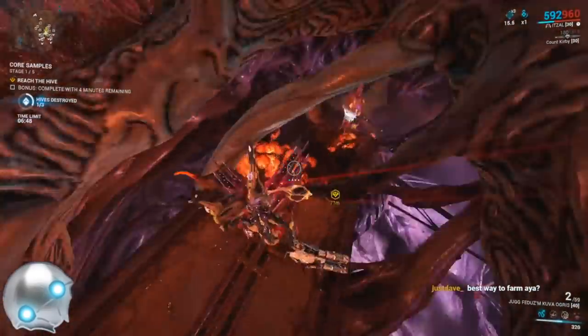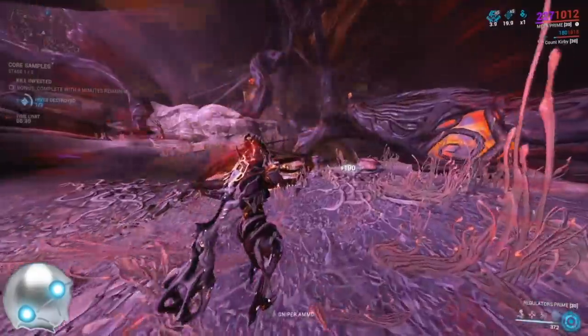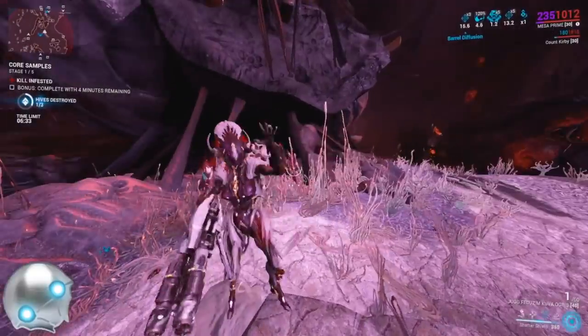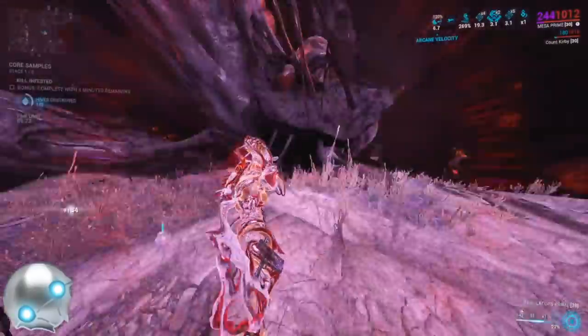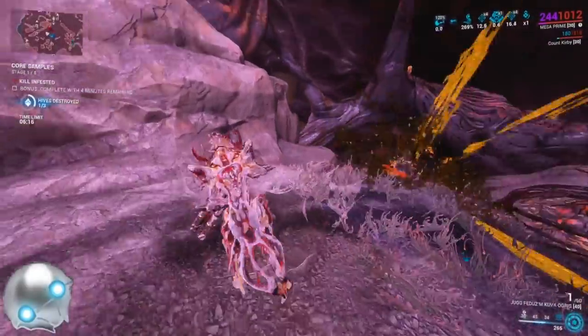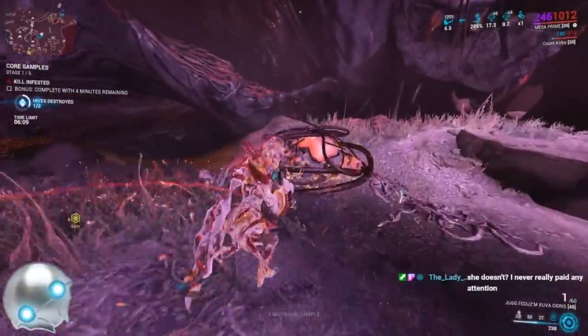Grab whatever bounty Mother has and try to abandon it. If it's this hive tumors one, you might just need to actually do it anyway. And here's what I was talking about with Mesa — you can put your Mesa regulators on and just hold down the button. Mesa will not shoot until the enemy comes out of the spawn pod and counts for progressing the bounty. Zaku's second ability, Grasp of Loke, also has that property where it will not shoot enemies until they're out of the spawn pod.